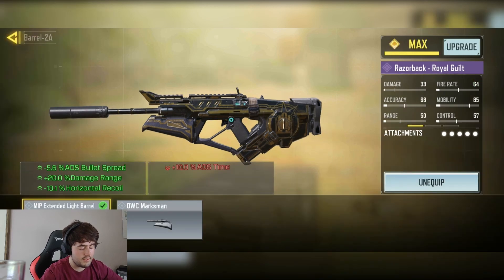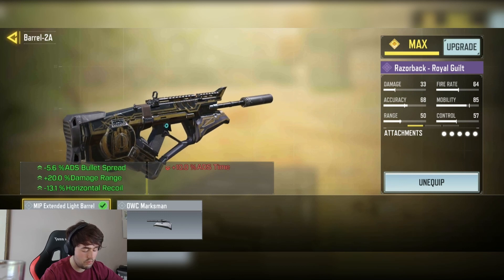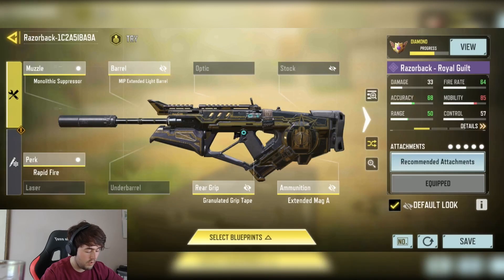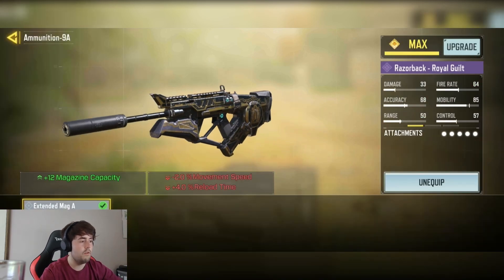We have the MIP Extended Light Barrel for the minus 5.6% ADS bullet spread, plus 20% damage at range, and minus 13.1% horizontal recoil. We have the Rapid Fire Park for the minus 10% fire interval. We have the Monolith Griptake for the minus 11.6% ADS bullet spread, and finally the Extended Mag A for the plus 12 mag capacity.